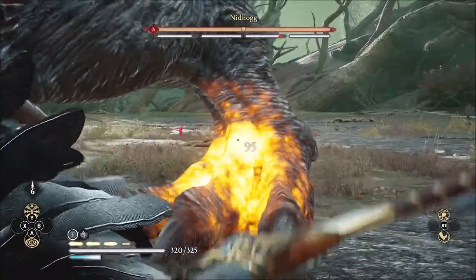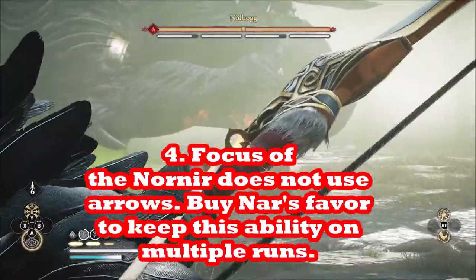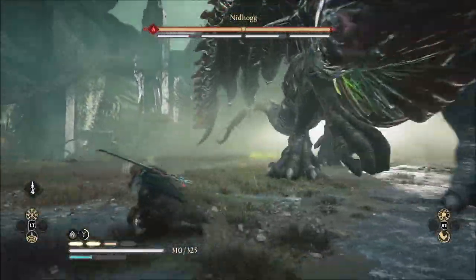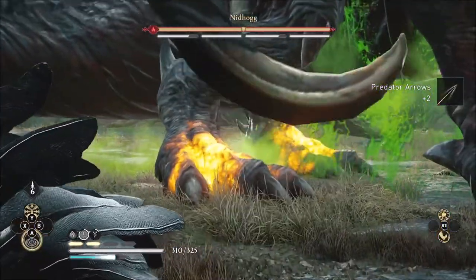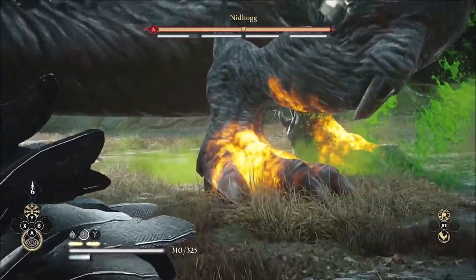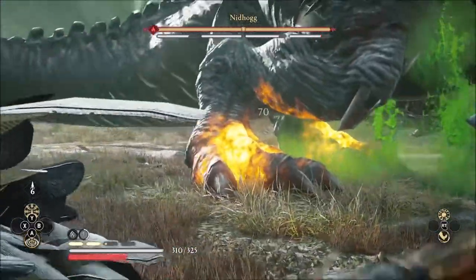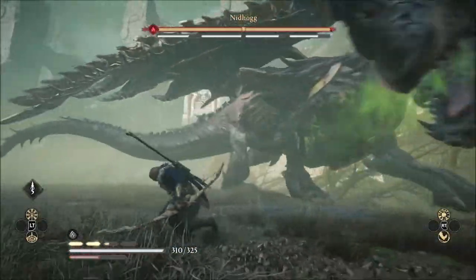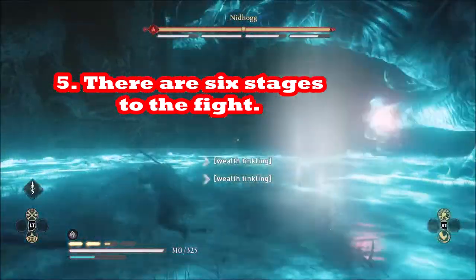We're using a predator bow because a lesser bow would not do enough damage relative to the number of arrows actually in the arena with the dragon Nidhogg. The strategy for Nidhogg is that he has four feet, and you need to get the health bar down to zero for three of the four feet. I'm not being selective — I'm just focusing on getting whatever hits in I can, using the Focus of the Nornir. When I run out of adrenaline I go in and do some melee attacks to build it back up.